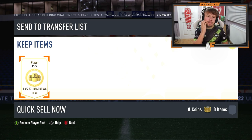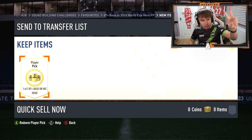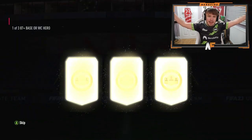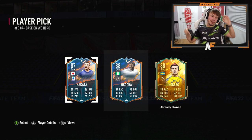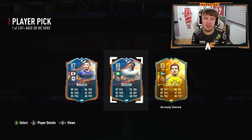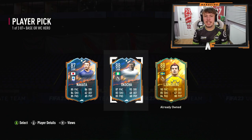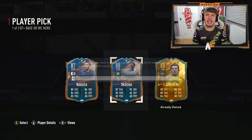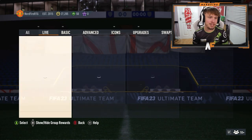We're on now to my Road to Glory account. We've got the one of three, 87 plus base or World Cup hero player pick. Let's do it in three, two, one — bang. Hit me up with something big. That's not great, is it? Kocha isn't the worst though. In terms of base heroes, I guess I'll take that. It's not the best, but it's not the worst actually.